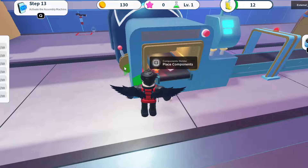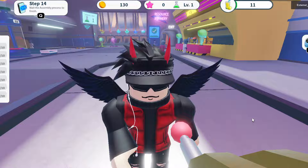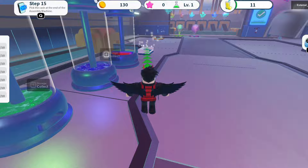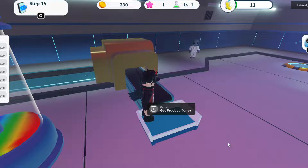Now we have to pull this, so go all the way here and click E. Once this thing is full it should give you some gold. Step here and click E — get product — and you earn money. We got 100 cash! Keep grinding until you have enough. The more mining you do, the more gold you get.